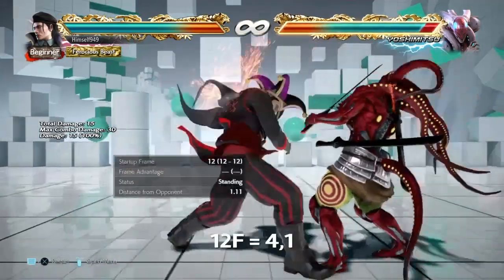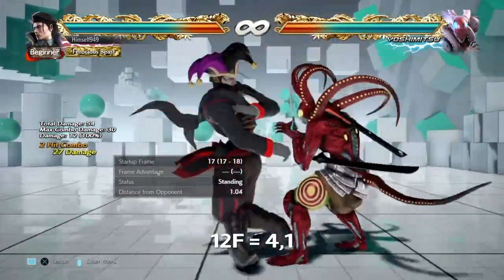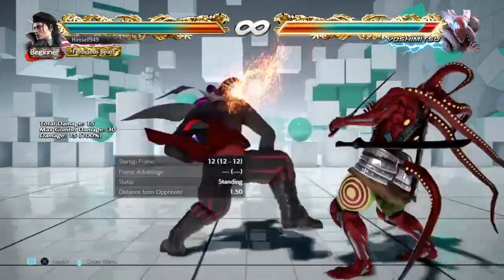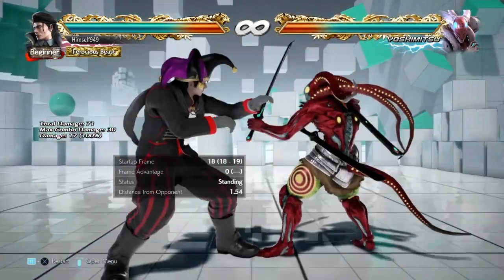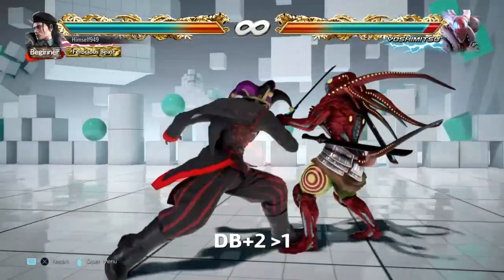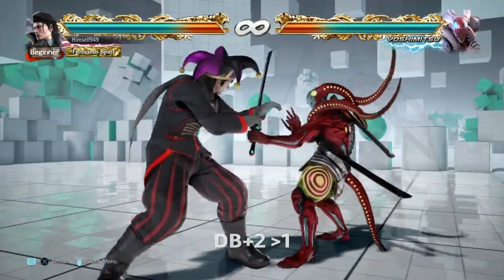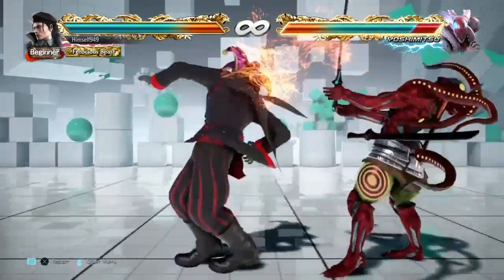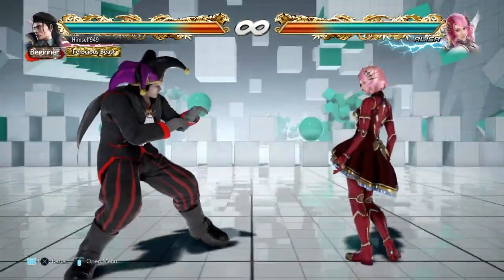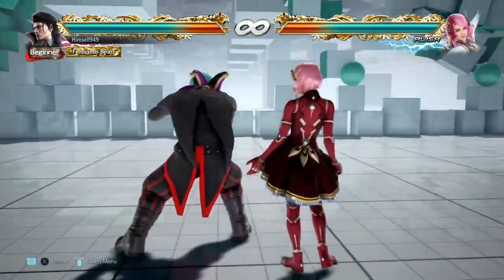At 12 frames we have 4-1. This is 27 damage and it puts us at plus 8. Again D2 is your best low, but for mids we have 3 good options. The safe one is DB21, which tracks all directions and it's minus 10 on block. But we can hit confirm it, so really you should never be punished. The only danger is against Elisa because she can sidewalk left.